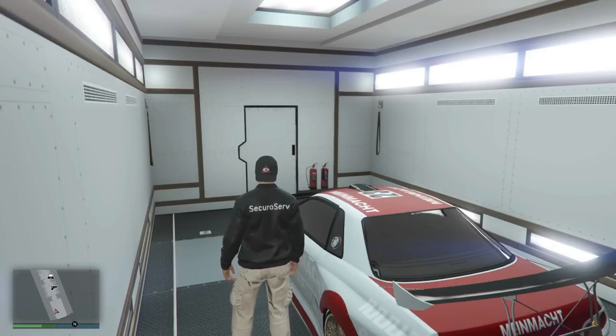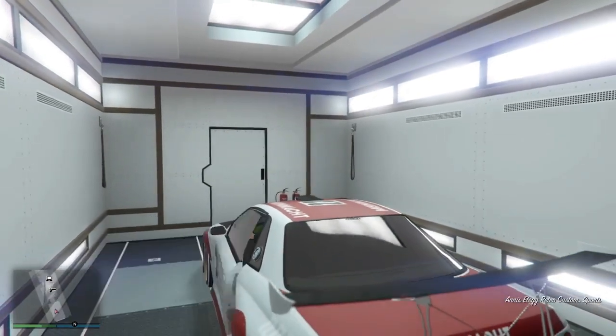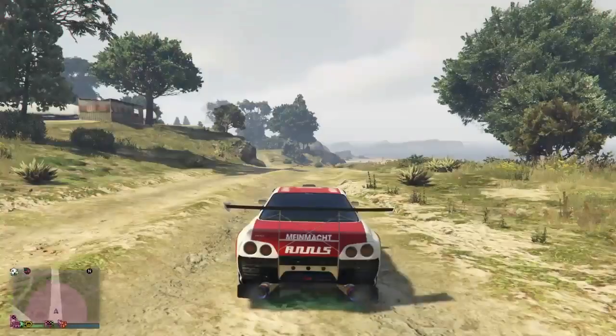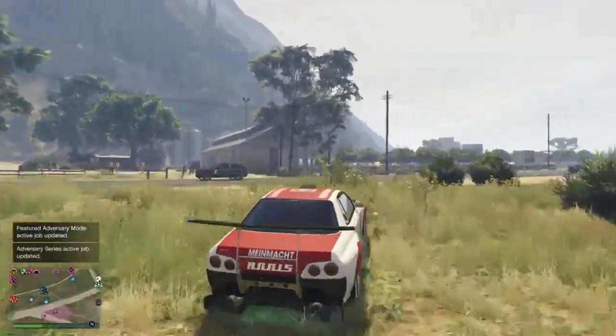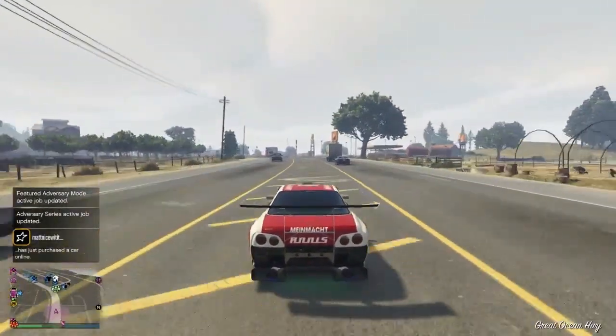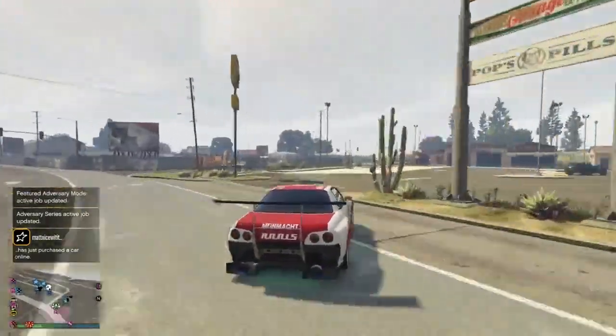Make sure you get the orange icon — look at the bottom of the screen right there. You can do it in a solo session or a public session, it doesn't matter — more lag the better. Now you back that boy out and take it to your garage. After you take it out of the MOC, you gotta take it to your garage. You need a facility for this glitch.